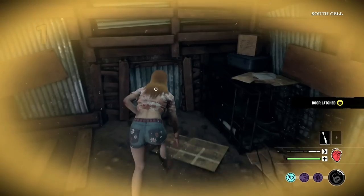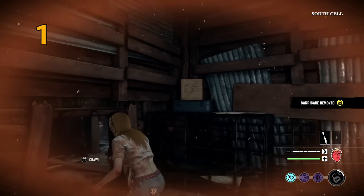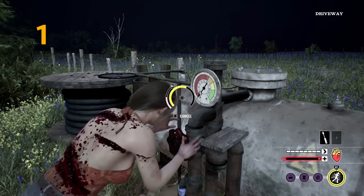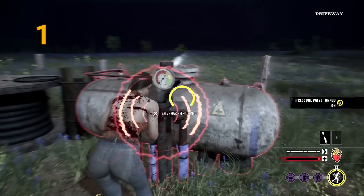Tip number one is be stealthy. This game was designed with stealth being the major part of the gameplay. By being stealthy I mean try not to make any noise whenever you play mini games, or whenever you're running through bones and going near chickens.